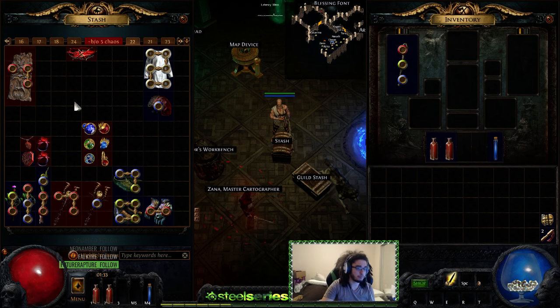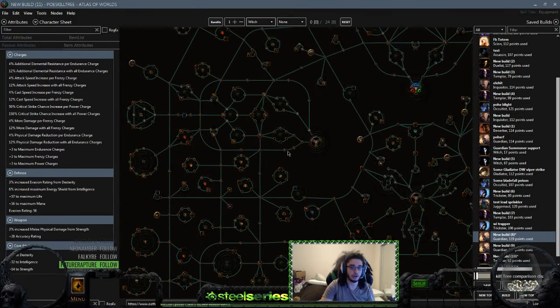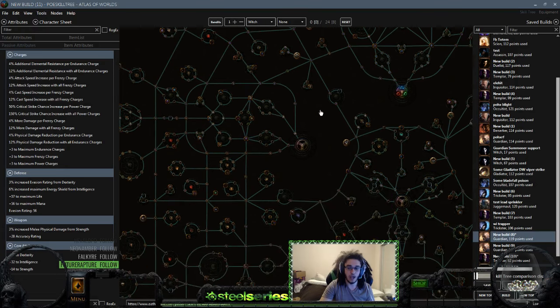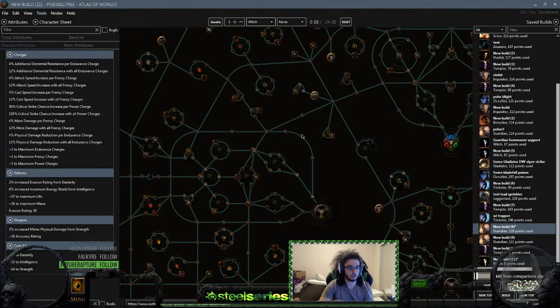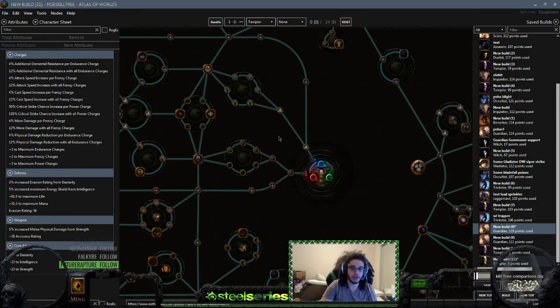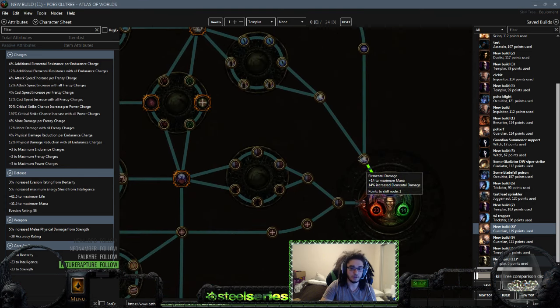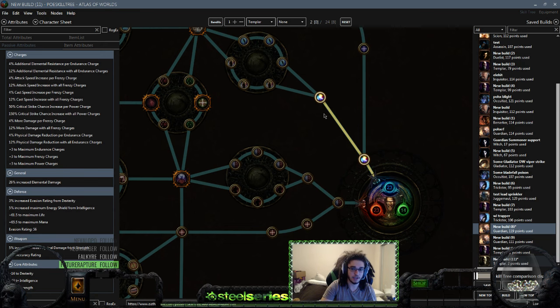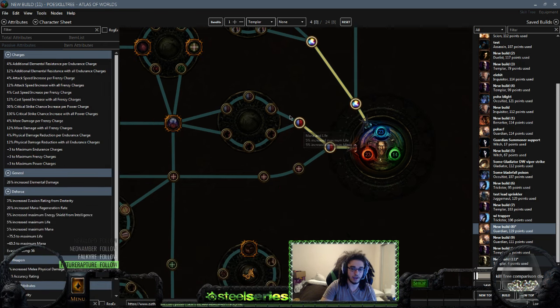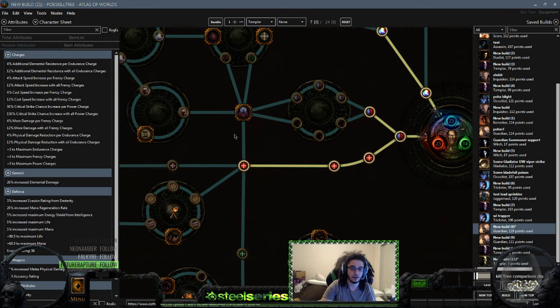Since we're playing a totem build, I want to cover the skill tree before jumping into items. I'll make a new character to show the leveling tree — any future questions about the build, check the guides or drop a comment. We're going with the Templar. I'm going to start off with elemental damage because Righteous Fire is an element and scales off elemental damage. I'll also grab life here. You can choose to transition into life regen nodes — the armor/ES nodes don't really benefit you early — but I'm going after strength instead, and I'll explain why in a minute.